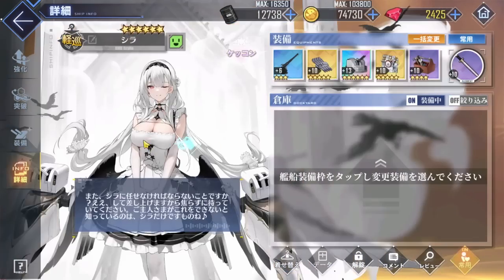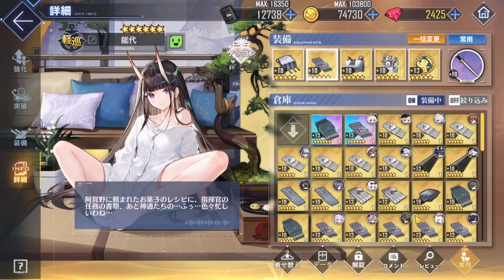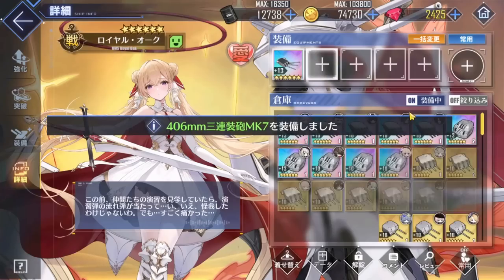For cats, just try to go with the ones with flame, mountain, forest, battleship firepower, and carrier aviation talents, and that should help significantly in progressing through campaign stages.